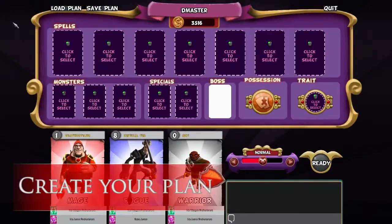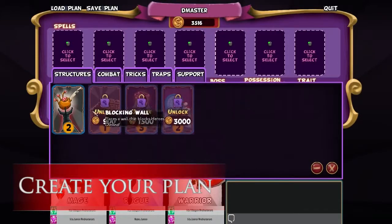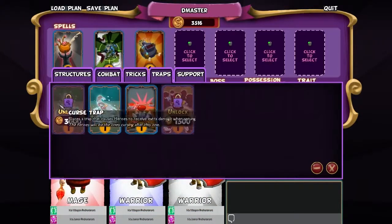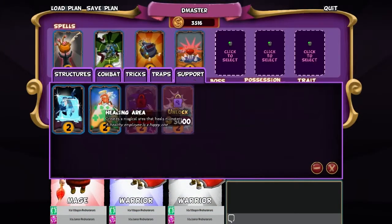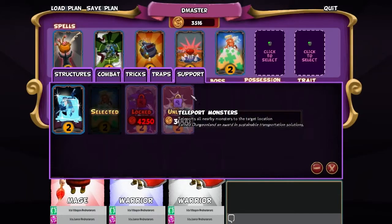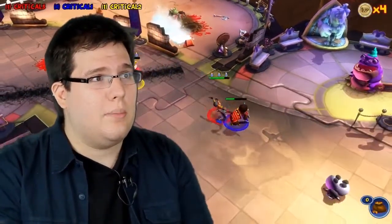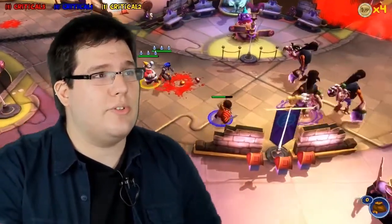With Dungeon Master mode you can create your evil plan like a deck in a trading card game. You can choose your spells to do things like support your monsters, damage the heroes, or screw with their teamwork. And in the Dungeon Master lobby you can see the heroes' loadout, but they can't see what you're doing until the game starts.